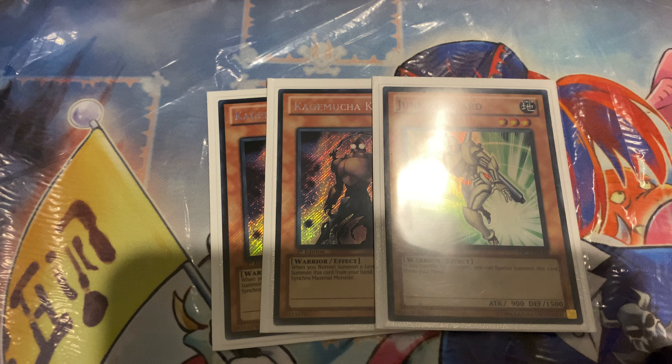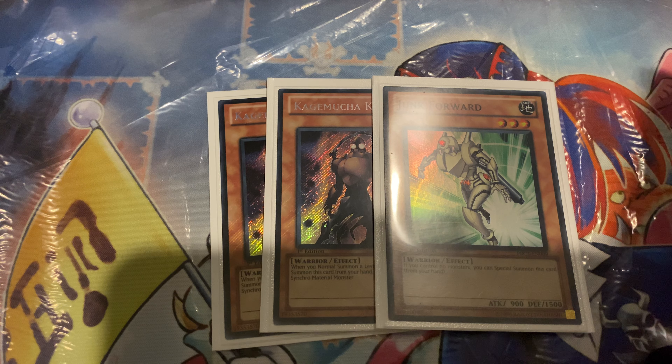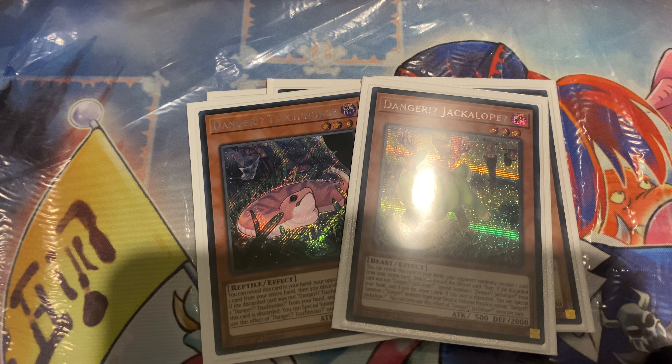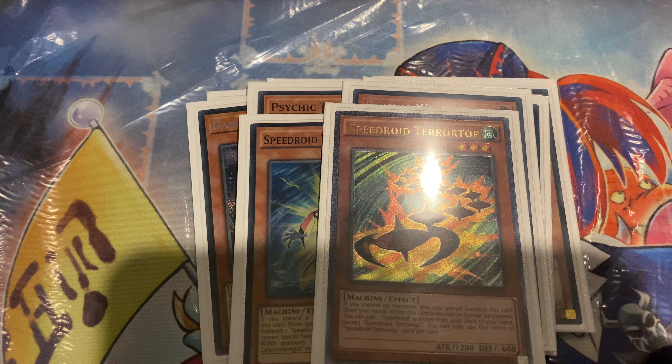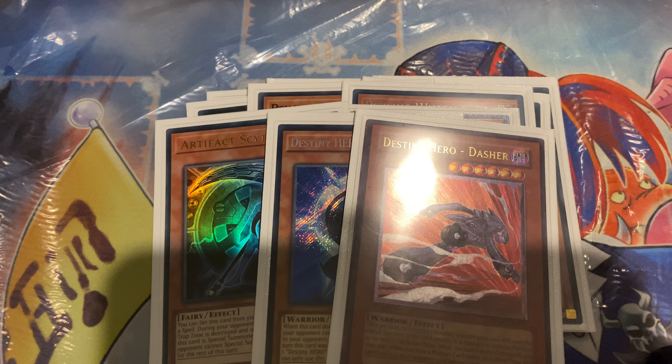Next we have the extenders: 2 CAG, Junk Forward, 2 Dangers, the Wheel Litter package, and Terratop. Terratop and Taken Tombog are full combo on their own without even normal summoning. And the Scythe package with the Dasher.